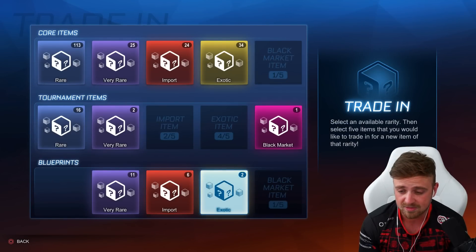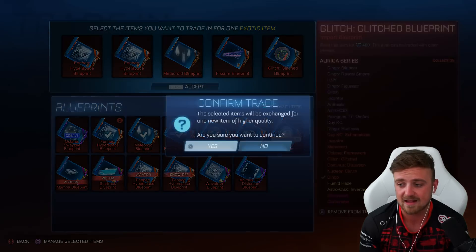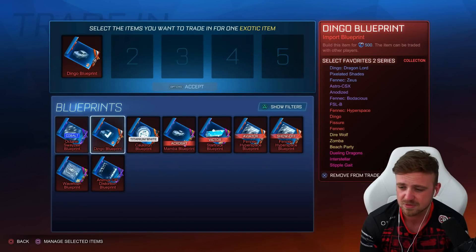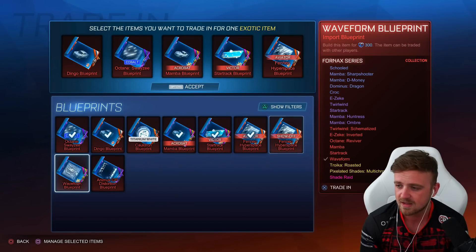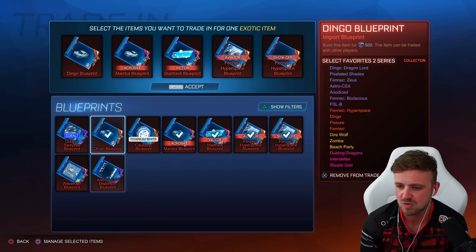There's nothing to do there — oh wait, there is something to do here. Titanium White Cauldron — I do need to pick a winner for that actually. Let's go — Direwolf Crimson, that's pretty sick! Swayze, you can come with me. We'll keep it into the select favorites too if we can help it.